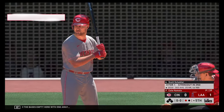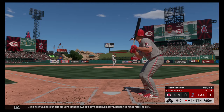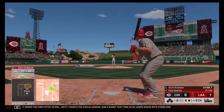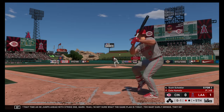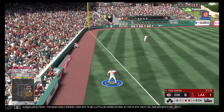Bases empty here with one away, and that'll bring up the big left-handed bat of Scott Schebler. Here's the first pitch to him — the circle change, a dandy that time, as he jumps ahead with strike one. I'm not sure what the game plan is today — too many early swings, they've got to be a little bit more patient at the plate. He pops it up. Rendon able to put it away and that's out number two.